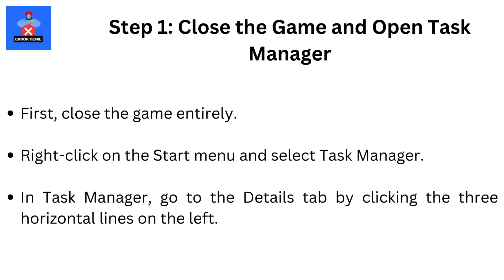Step 1: Close the game and open Task Manager. First, close the game entirely. Right-click on the Start menu and select Task Manager. In Task Manager, go to the Details tab by clicking the three horizontal lines on the left.